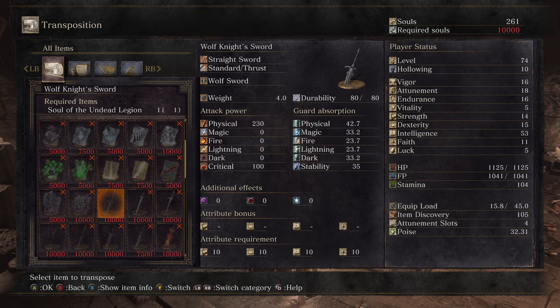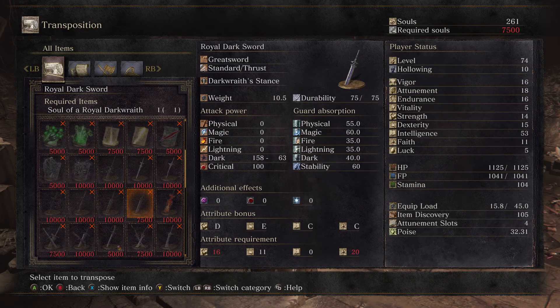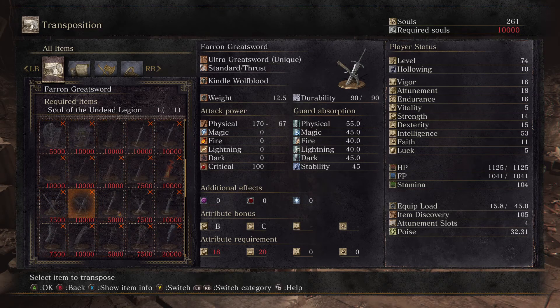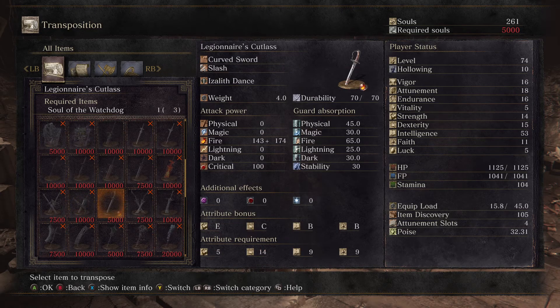The Undead Legion also gave us the Wolf's Knight Greatsword - it does physical damage with no scalings. The Dark Wraith gave us the Royal Darksword, which does dark damage. The Undead Legion also gives the Farron Greatsword, which we probably won't have the stats to wield and it's also very heavy. Kindle Wolfblood uses one's weight - same as normal, nothing special there.